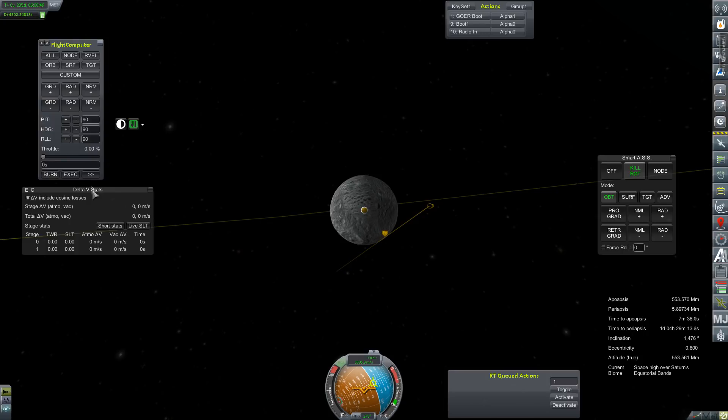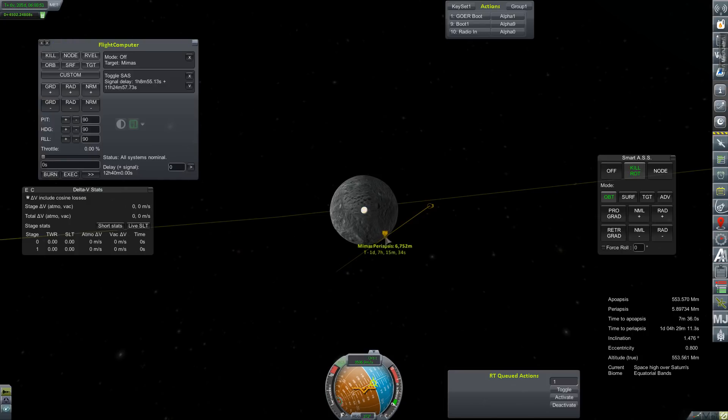Mimus periapsis — let's go ahead and bring up the flight computer. What do we got here? One day, seven hours, and 15 minutes. So plug that in — one day, seven hours, 15 minutes. Leave the second field blank and just let it count down.